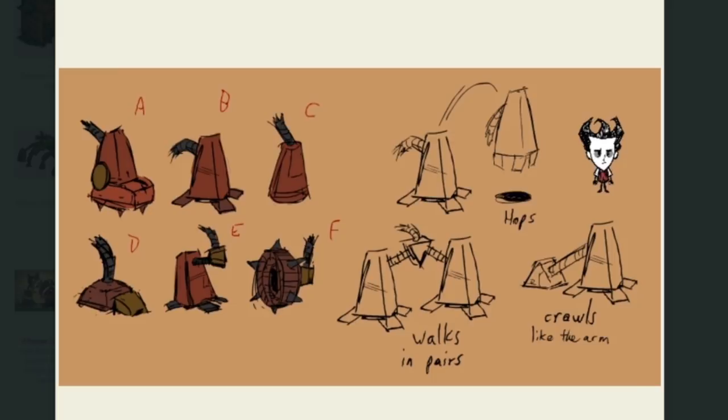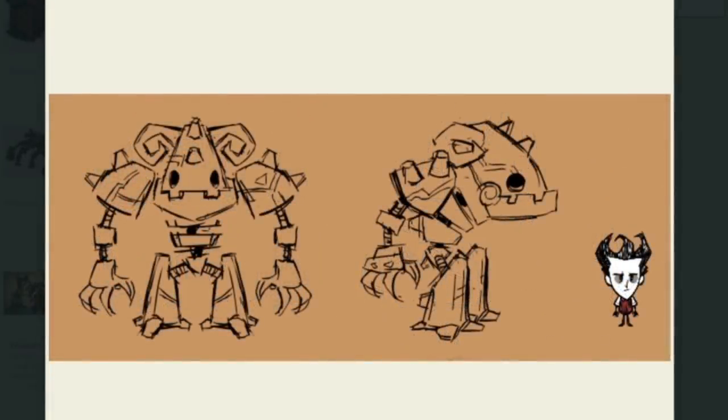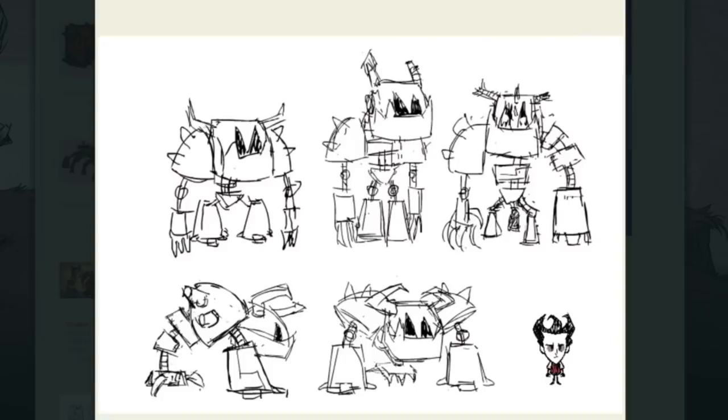Things look pretty darn close to how they stand today, especially with the legs and hands. Then of course came the overall look of the mechanical beast when fully put together, and it seems like they flirted with the idea of a tall, hulking mass of walking parts at first. In this last piece, we can clearly see that the final renditions and ultimate choice for the Iron Hulk are present in the bottom row. Makes me want to fight the boss again.